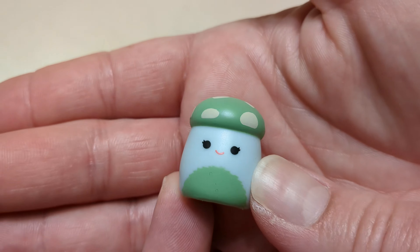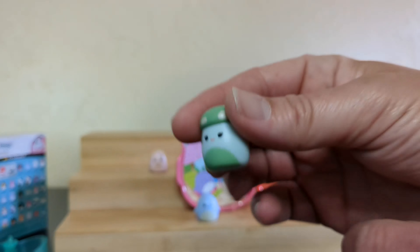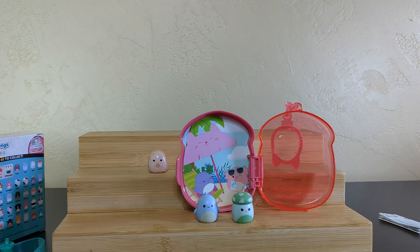And then a mushroom. Hi, mushroom. What's your name, buddy? One Up! I'm going to look it up. He's green with white dots. One Up. Super Mario rules!